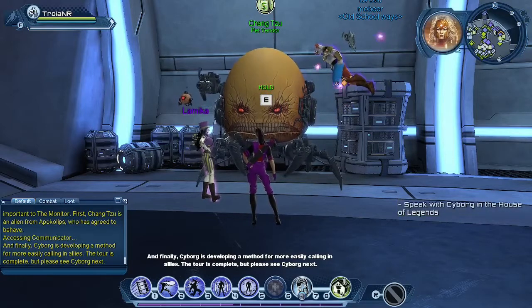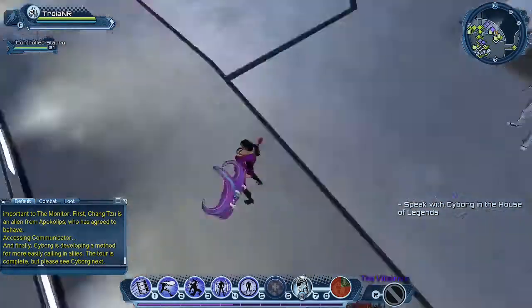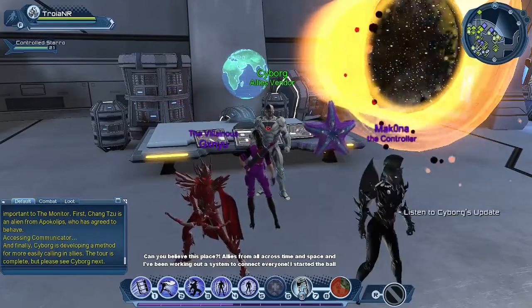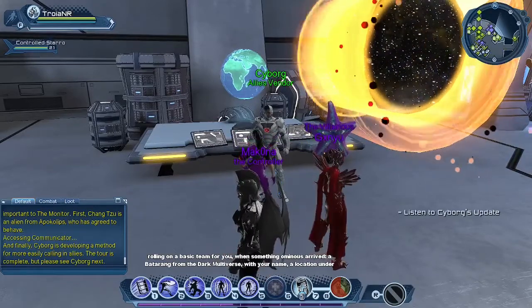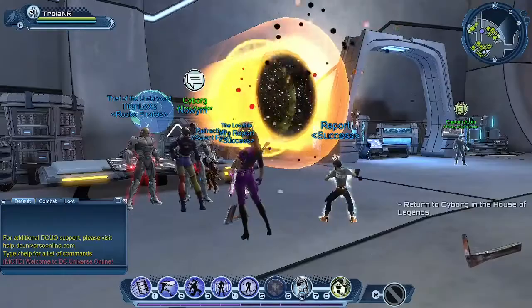Finally, Harbinger says: 'Cyborg is developing a method for more easily calling in allies. The tour is complete — please see Cyborg next.' Cyborg says: 'Can you believe this place? Allies from all across time and space, and I've been working out a system to connect everyone. I started the ball rolling on a basic team for you when something ominous arrived — a Batarang from the dark multiverse with your name, a location under Crime Alley, and instructions to come alone. It's obviously a trap, so if you do choose to go, please be careful.' After fighting the Batman Who Laughs, you come back and talk to Cyborg again.